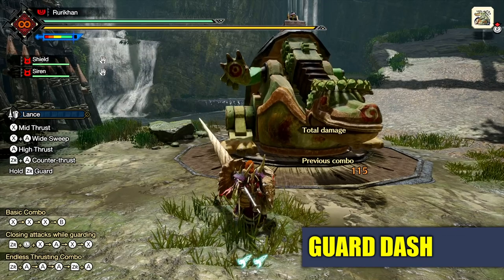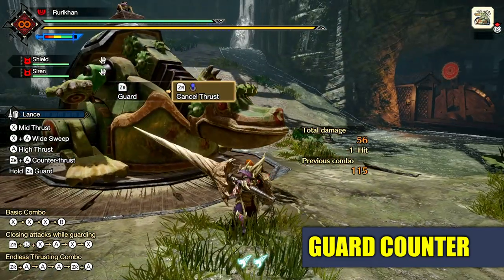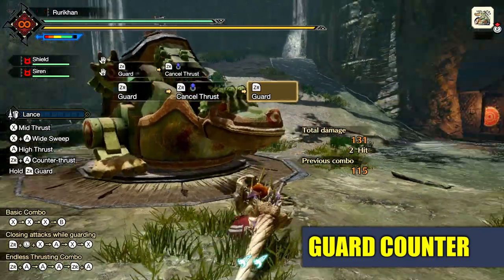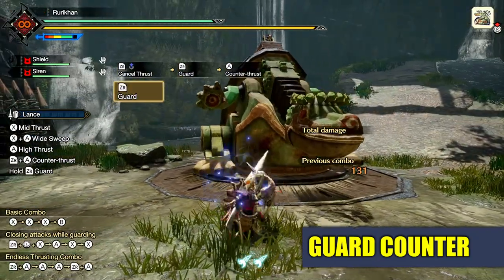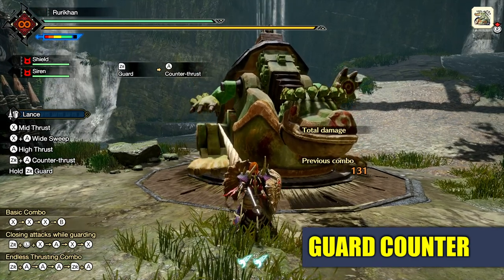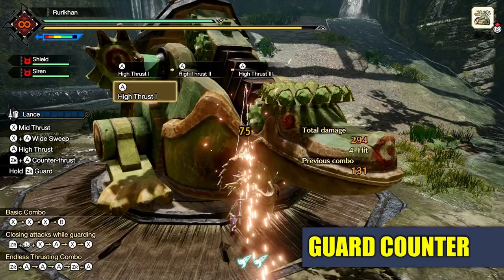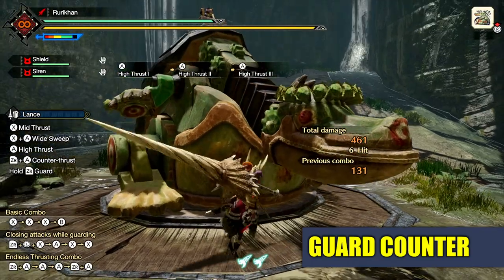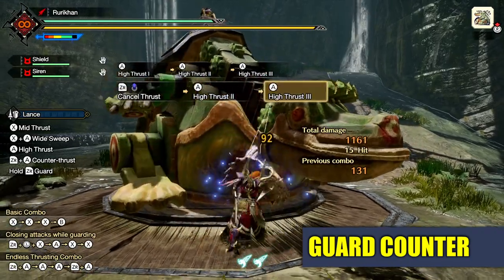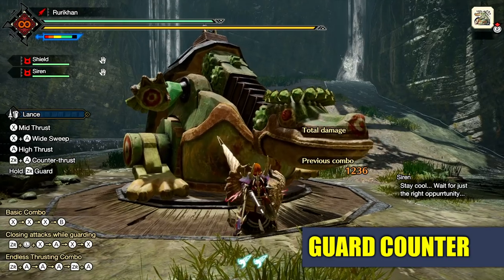Now let's talk about your counter, accessed by pressing block and A. If you just press block and A it will cancel instantly, but you can hold the block after doing the counter and it will last a little longer. If a monster hits you during this, you counter instantly with an attack. Importantly, this can also be used to reset your combo. Instead of dodge-linking, you can go one, two, three, counter — one, two, three, counter — keeping you on the offensive and automatically blocking monster attacks in the process.